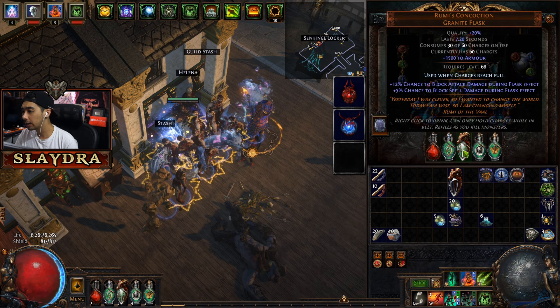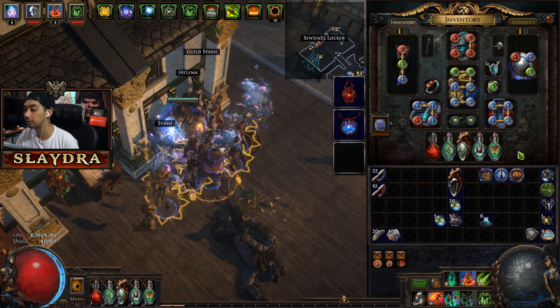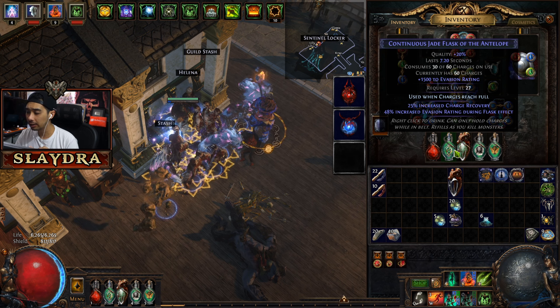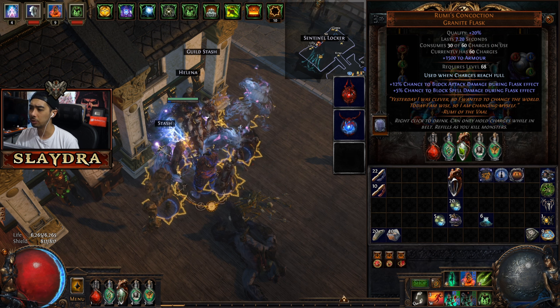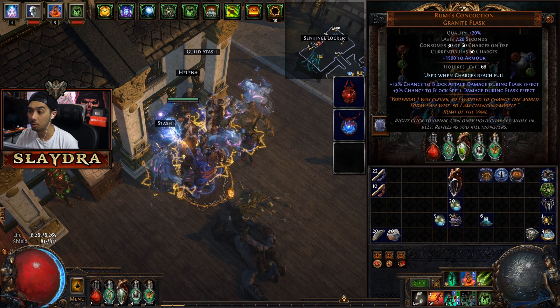The next thing you want to do is quality up all of your flasks. In most cases it increases the duration, though there are some exceptions. The flasks I'm currently running are: Forbidden Taste, a Jade Flask — you might not need this one in every build — and almost every build can benefit from Rumi's Concoction, which grants armor for damage reduction plus block.